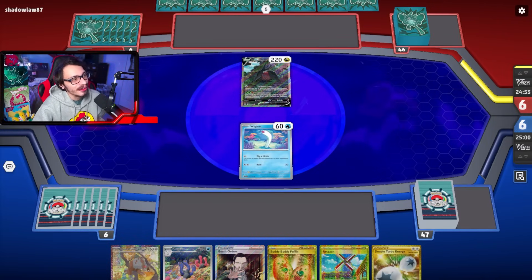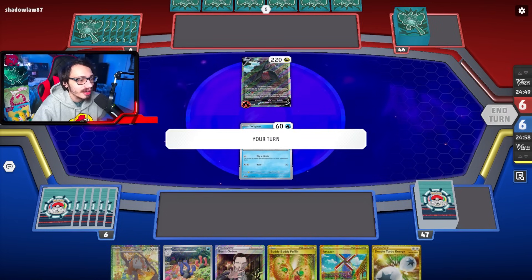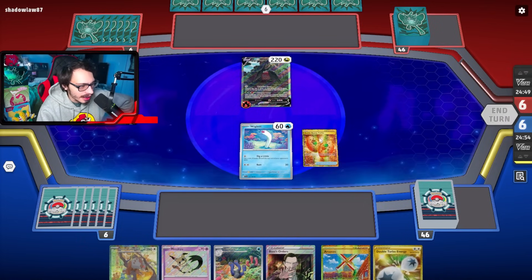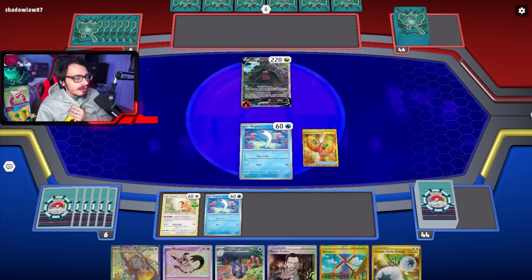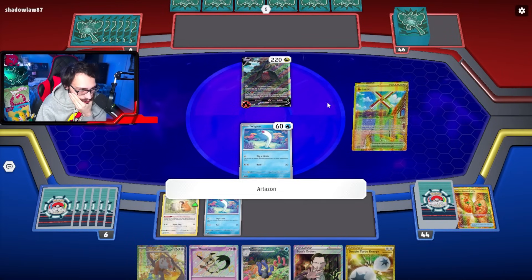Unfortunately we hit Regidrago — a matchup that I don't think is great due to the fact that we play multiple copies of Colrus. Our certs... it's not actually that good. We were unable to find much for next turn, which is a little unfortunate. But we'll see what we can do in this matchup.